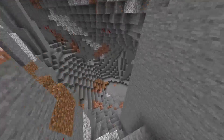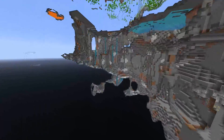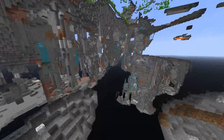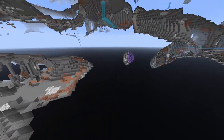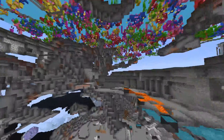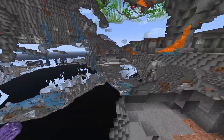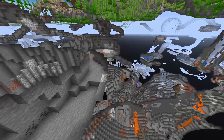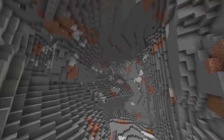There are two new cave types: the cheese cave - big holes and pockets like this - and there are also spaghetti caves, which are basically long winding tunnels. Looking around, this cave generation is absolutely amazing, truly bonkers. Here's an example of a spaghetti cave - a lot of winding tunnels going in and out. Normal cave generation has been preserved, so up here you'll still find old caves, but we have these additions of new cave generation that looks absolutely bonkers.